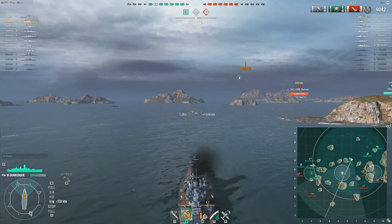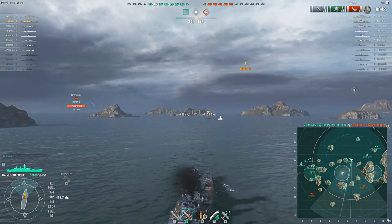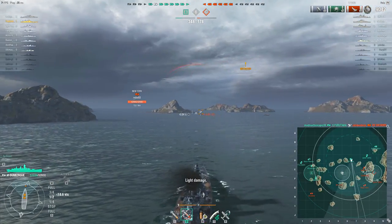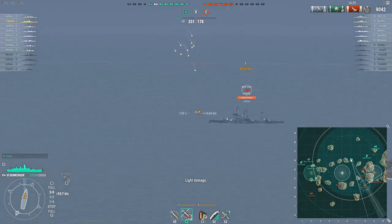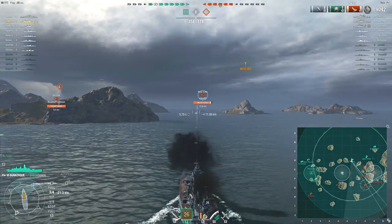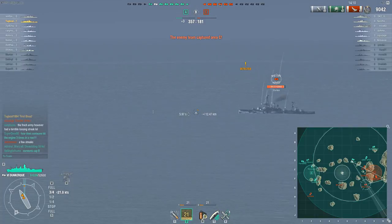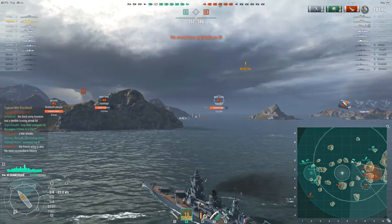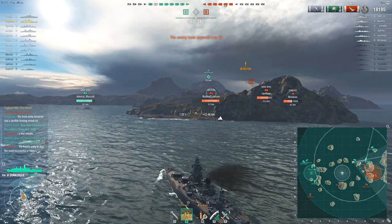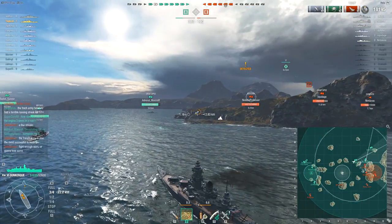There's a Graf Spee and a Budioni hovering to their east, but it's not really safe to cap B without getting molested by the remaining enemy destroyer. There are still enemy battleships — the New York is firing at him, and there's a Bayern who's just popped up fairly close to the Graf Spee. That leaves one destroyer who hasn't been spotted in a while, so obviously someone to worry about.